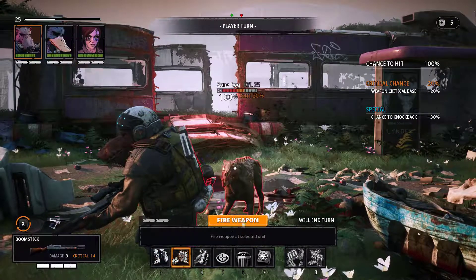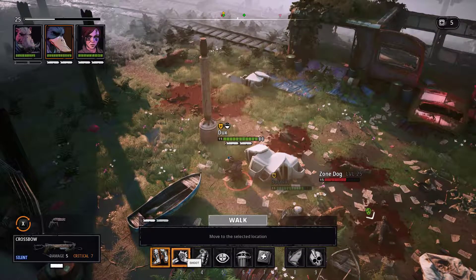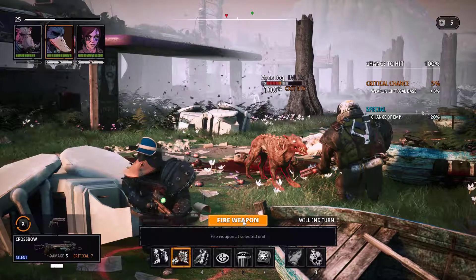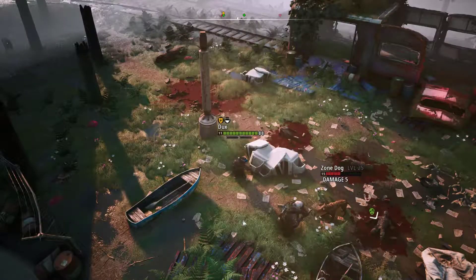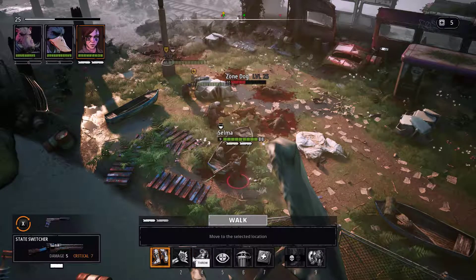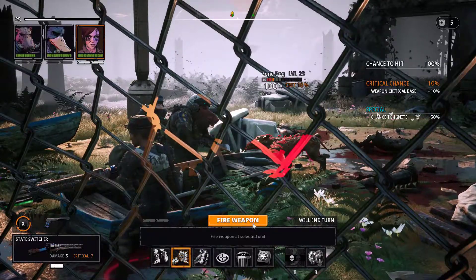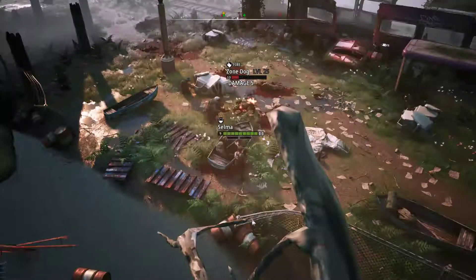Would have been nice to get a critical hit there but no. Let's activate and fire. I don't think we're going to kill this zone dog in one go but never mind. Let's switch to the state switcher. We can't kill it unfortunately, but we get it right down to five health, four health - because he's on fire. Nice.